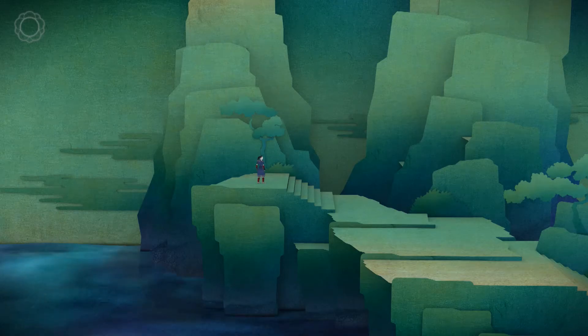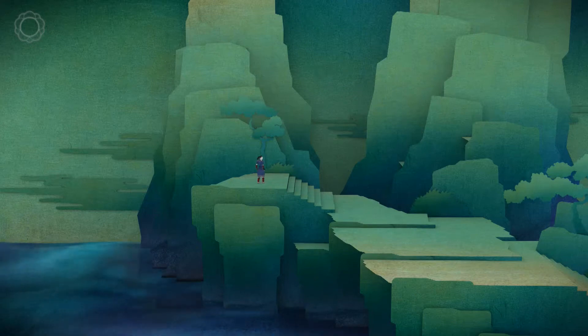Hey guys, welcome back to chapter 3 of Tengami. Last chapter, we were apparently in a pagoda of seasons where we went back and forth between spring, fall, and winter. And we found a second cherry blossom. Anyways, let's continue on in this coastal ocean area.